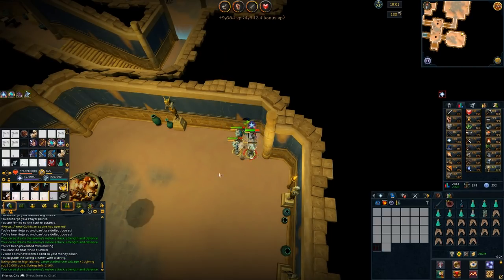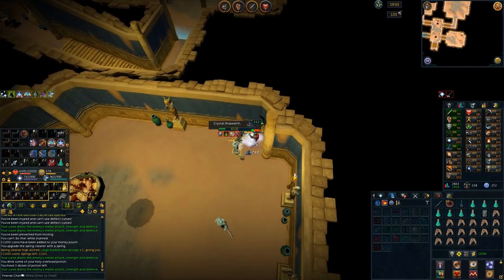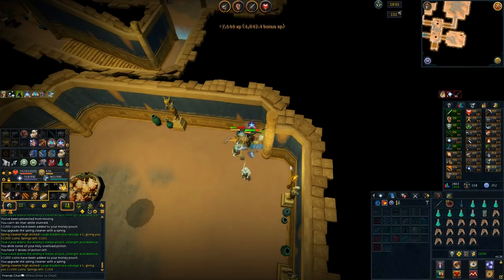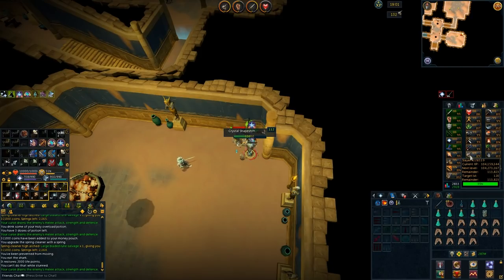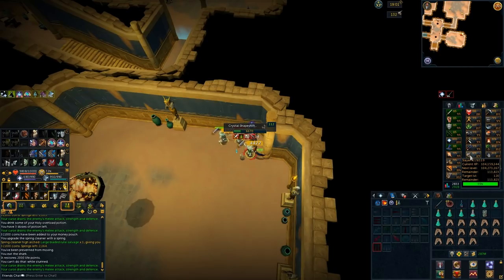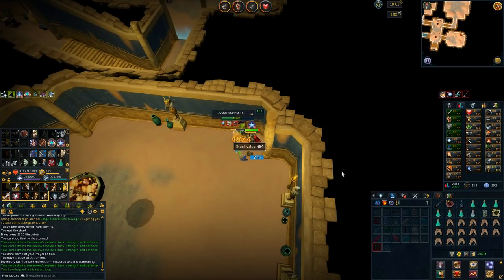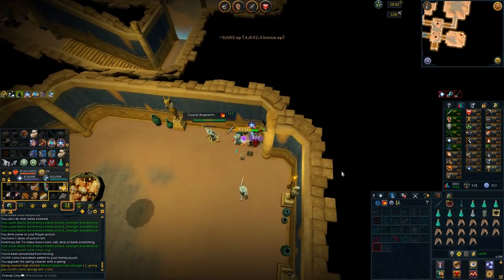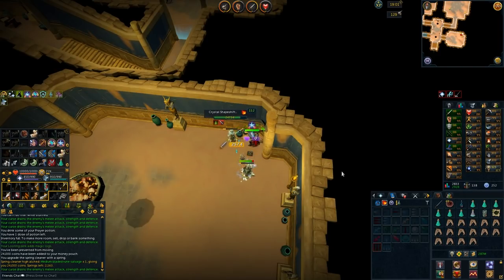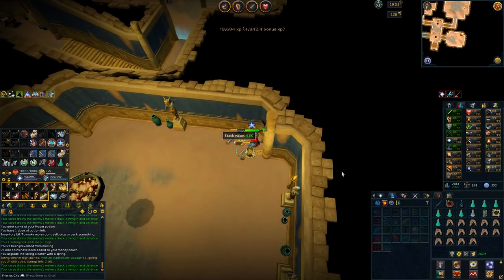Kill Crystal Shapeshifters in your player-owned Slayer Dungeon. I prefer only having 3 of them in there since they hit really hard and can KO you with 4 or 5. Use a Vampirism Scrimshaw if you want 4 or 5. Use an AoE ability bar — I have Meteor Strike, Hurricane, Quake, and Cleave. Pray Soul Split rather than Protect Melee because they can switch to Magic and you want them close for AoE abilities. Use Turmoil as well. All drops are noted so pick everything up, and make sure you have the Spring Cleaner. Overall you'll make around 7 mil per hour, but do pay attention — it's not a fully AFK method.